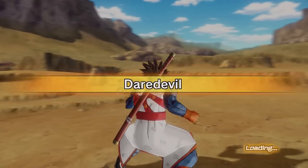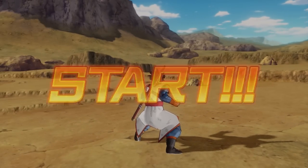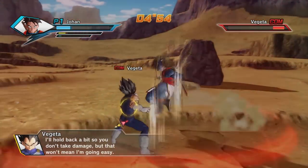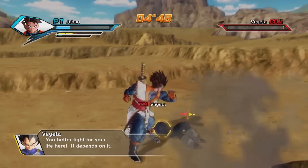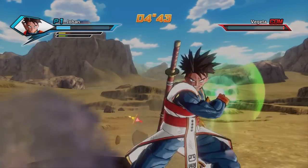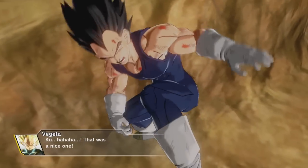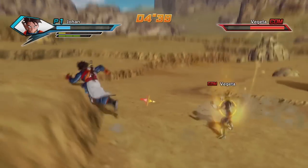This might not be easy, but we're gonna give it a try. Reduce Vegeta's health — with pleasure! He's almost dead. Let's finish him off. Whoops, that's Cell's attack. He'll probably get back up. That was a nice one. Oh, I didn't realize this was going to happen.